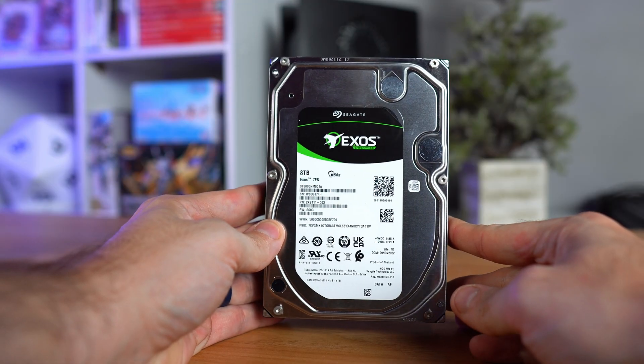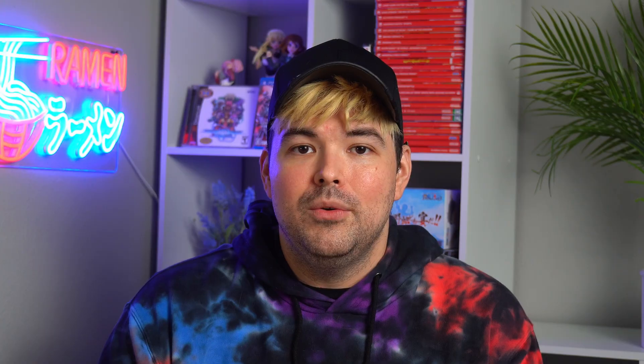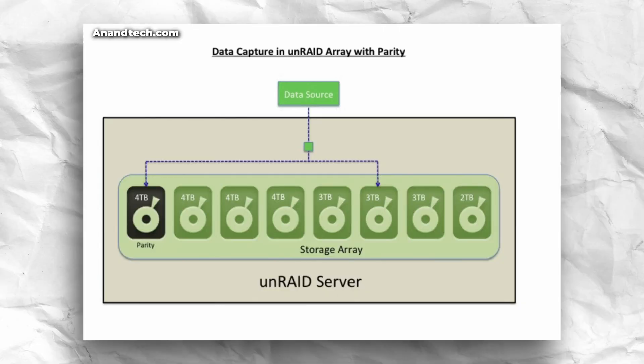Why did I go with these drives specifically? Well, they were on sale. I've already been using them for a few years now without any issues. I didn't buy them all at once — I bought one, then when I needed another one I bought another one, and so on. The operating system I'm using on my home server is Unraid. How Unraid storage protection works is that you have a parity drive which cannot hold raw data, but however large your parity drive is, that is the largest your largest drive can be. Since my parity drive is eight terabytes, I cannot insert any hard drives that exceed eight terabytes. If I want to change that, I can always replace the parity drive — for example, replacing it with a 12 terabyte drive would allow me to add drives up to 12 terabytes. I can mix and match drives with Unraid as I see fit.